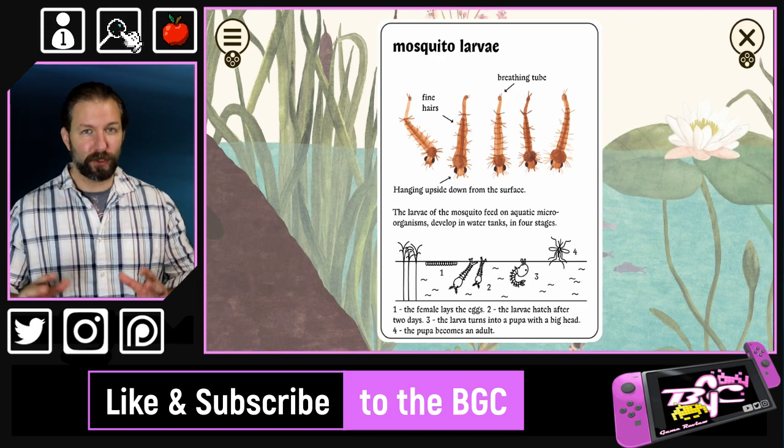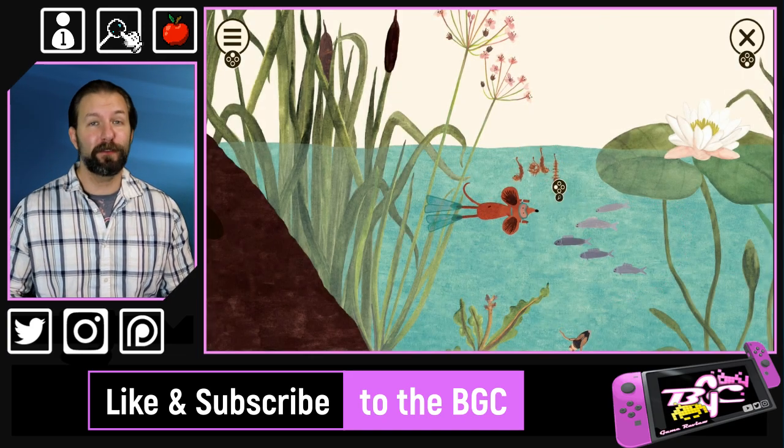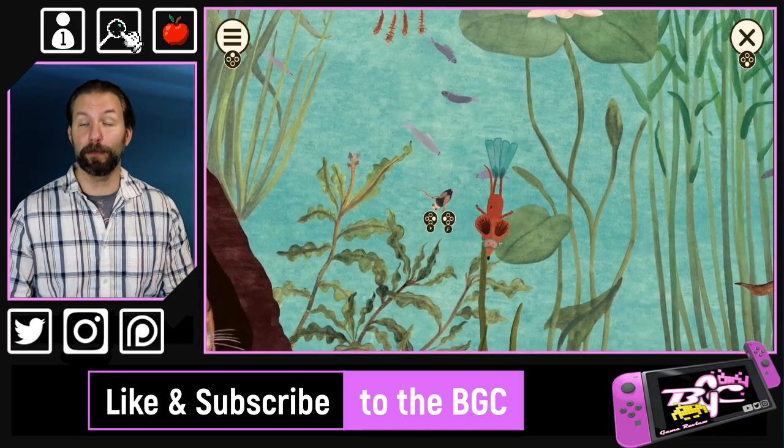Some plants, such as trees, obviously don't have an animation, but most animals and almost every single one of the plants do something to provide some sort of entertainment for the player.